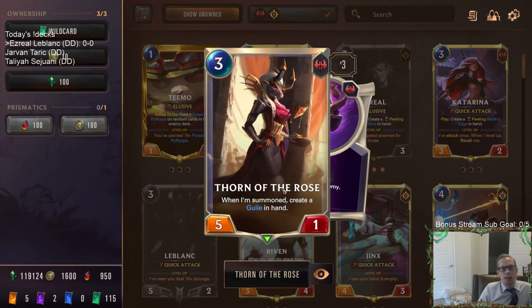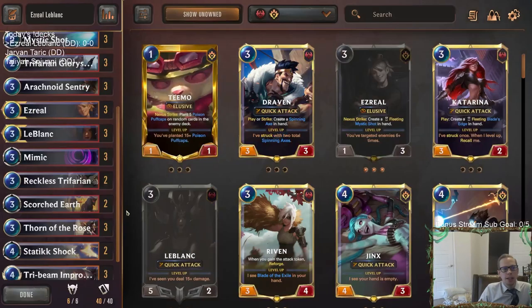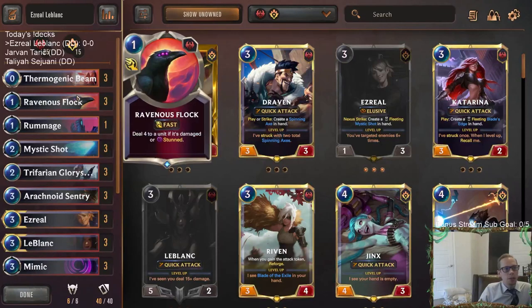Thorn of the Rose is a card I haven't liked much in other decks because it only has one health for three mana, but it could work really well here because it creates a Guile. The Guile stuns something, which is a target for Ezreal to help level him up, and Guile works really well with Ravenous Flock.